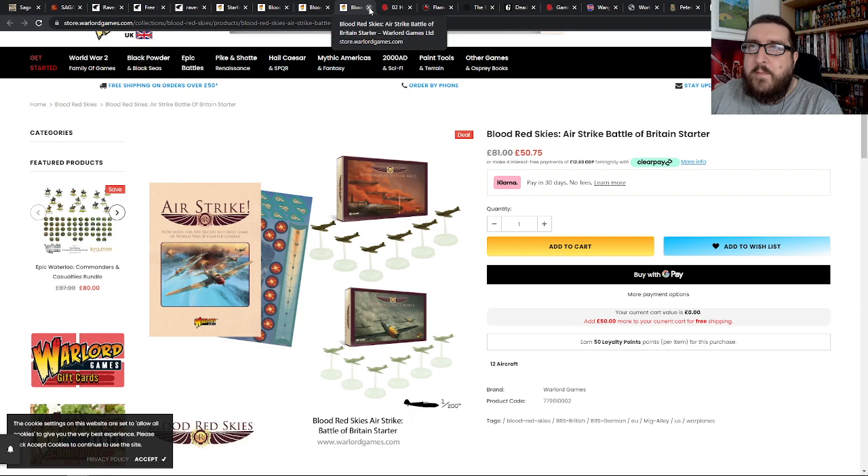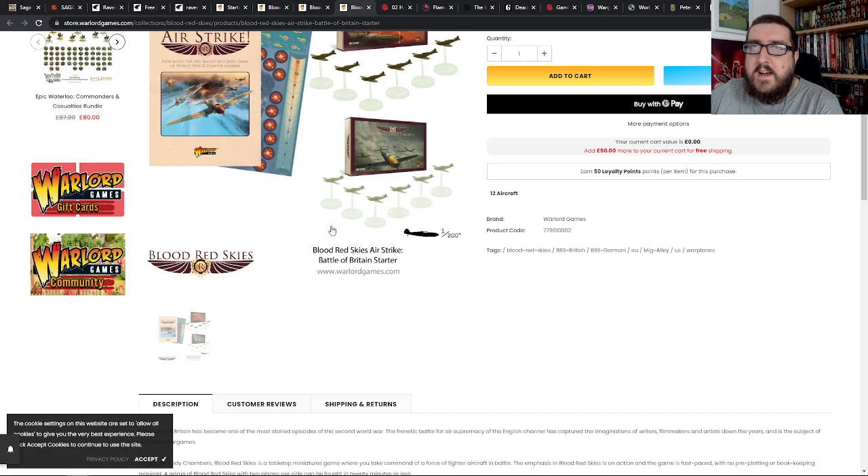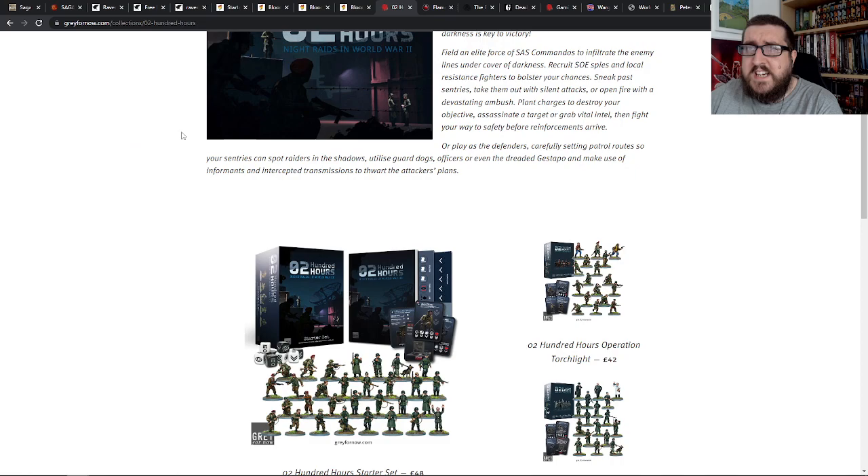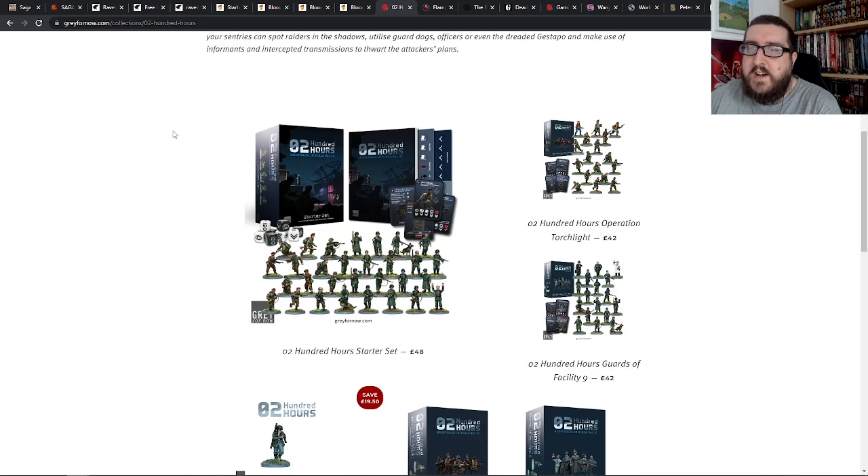You can dive in and play that if you are looking for something a little bit different. The planes are a lot of fun to paint — they're plastic, which is always a big bonus — and the range is fairly extensive now. Sticking with the theme of World War 2 but going in a slightly different direction, we also have 0200 Hours, which is Night Raids in World War 2 from Greyfor Down Games.